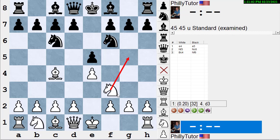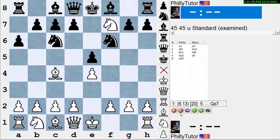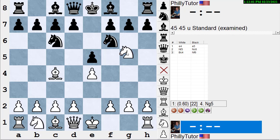Some beginning students say 'knight g5 — oh that's the Fried Liver Attack!' No, it's not. The Fried Liver Attack comes later if Black makes a mistake. Knight g5 is just the main line of the classical variation of the Two Knights Defense. Now White is threatening knight takes f7, forking the queen and the rook. Suppose Black makes the beginner move h6 — White says okay, I'll move the knight: knight takes f7 threatens the queen, threatens the rook, wins the pawn. White is also threatening bishop takes f7 check, winning a pawn and stopping Black from castling. So Black has to do something.